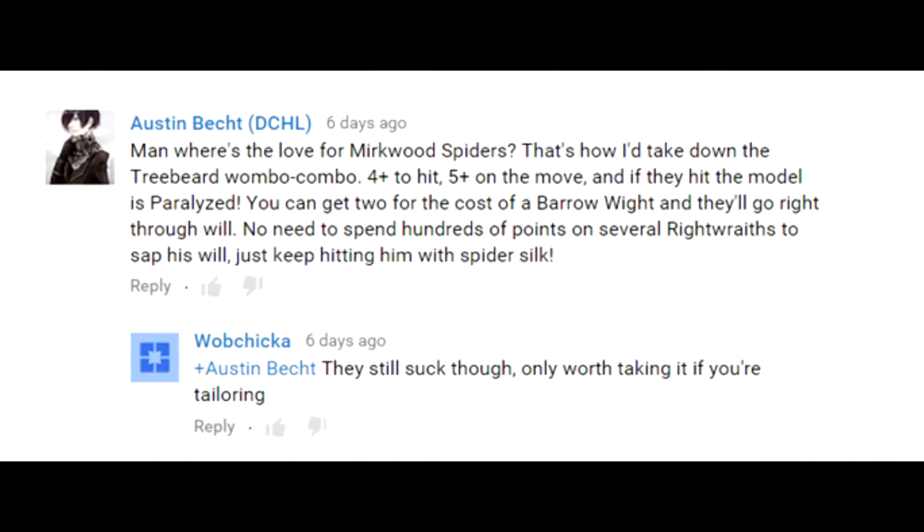Next one from Austin Bett, DCHL member — he's getting really good. He says: 'Where's the love for Mirkwood Spiders? That's how I'd take down the Treebeard Wombo Combo. Four-up to hit, five-up on the move, and if they hit the model it's paralyzed. You can get two for the cost of a Beorning, and they'll go right through Will. No need to spend hundreds of points on several Winged Nazgûl to sap his Will — just keep hitting him with Spider Silk.'